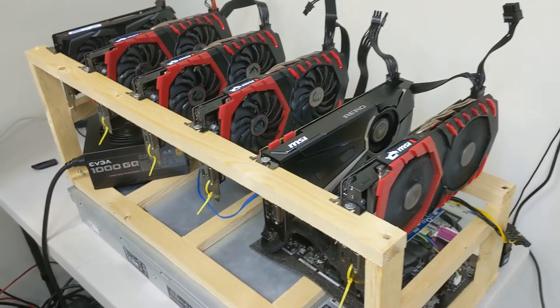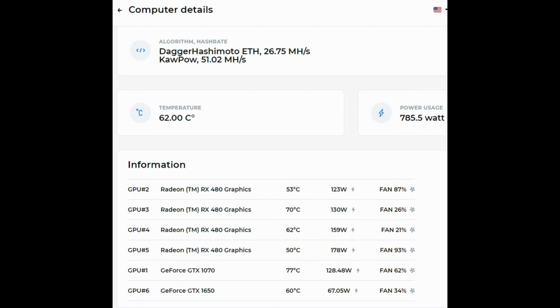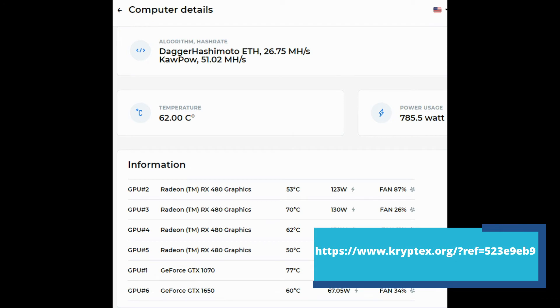If you're in that tight budget area and need to have different cards mining on different software, this is perfect for you. The last thing I wanted to show was a screenshot of this miner actually running. You can see the power usage, the different hash rates, the temperatures, and a list of all the video cards — from the 1070 to the 1650 to the 480s — along with their power usage and fan speeds. Cryptex is really cool; you can see what's mining Ethereum and what's mining a different coin like HawkCoin.